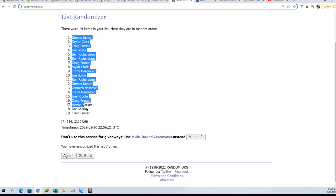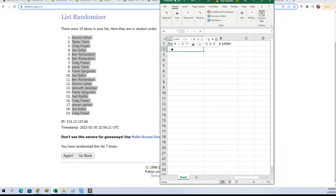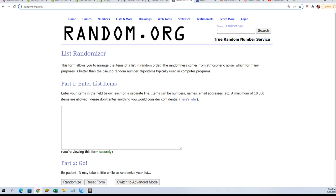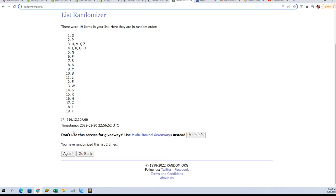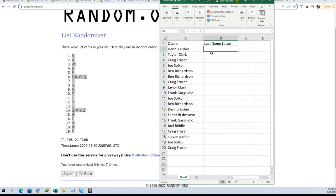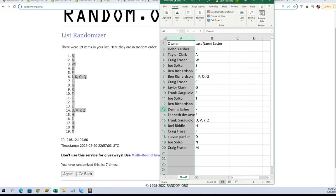Lucky number seven - the first randoms finished. Starting up the letter random, seven times. Lucky number seven. There it is, there's everybody with their letters.